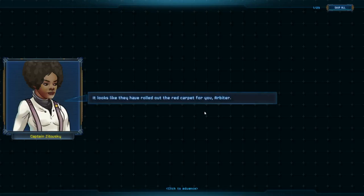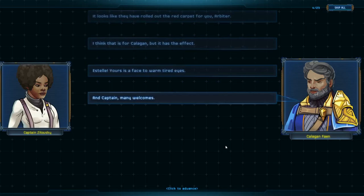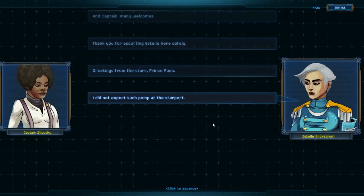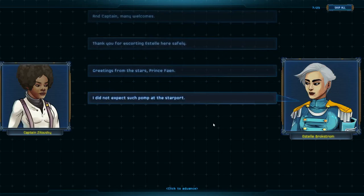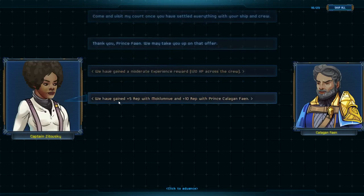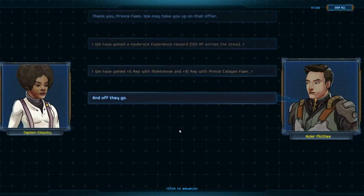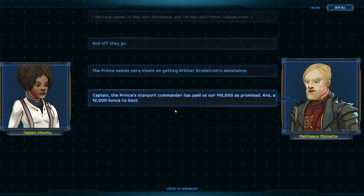We land. It looks like they've rolled out the red carpet for the Arbiter. Estelle, yours is a face I have worn with tired eyes — and Captain, many welcomes, thank you for escorting Estelle here safely. Captain Prince Fane says he had not expected such pomp. The mess is progressing and has sped up, not lost steam. Star Trader, you've earned my gratitude — come and visit my court once you have settled everything with your ship and crew. We've gained a moderate amount of experience spread across the crew, five rep with our faction, and ten rep with the prince specifically. Then Prince Fane's sister Zetfane introduces herself.